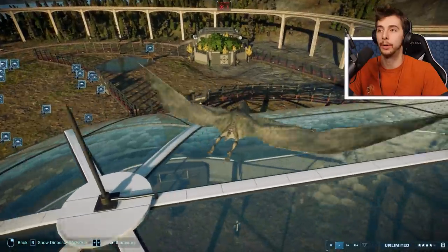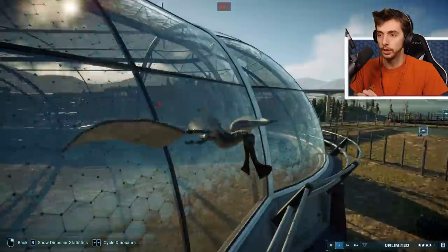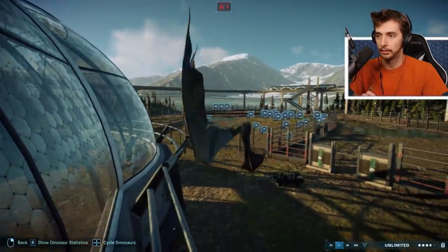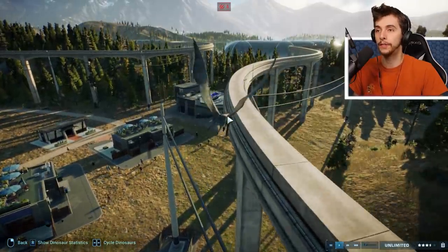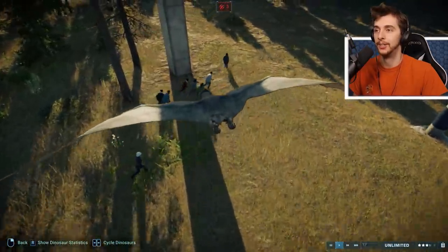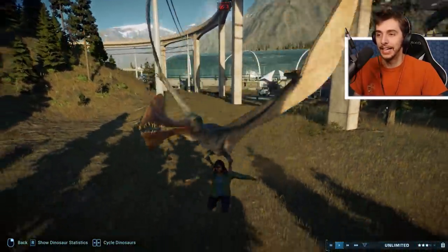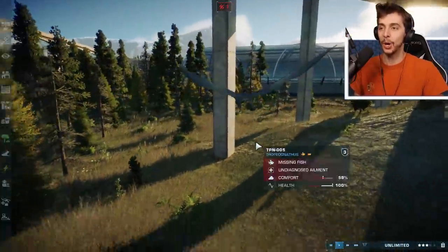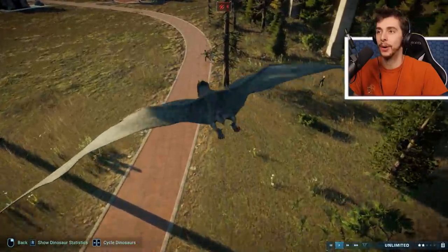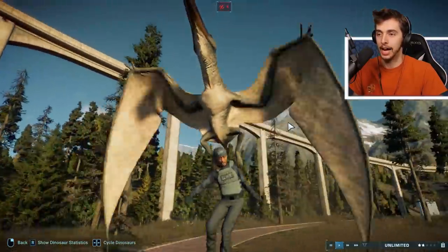We've got a pecky Dimorphodon attacking a person. It would be so cool if they attacked the monorail. It picked a victim — picks them up and drops them, doing the leg splits. The Dimorphodon is off on an adventure. People are trying to run away; they see it coming. They give it a kind of wallop but apparently it wasn't enough. It's chosen that dude in the green.